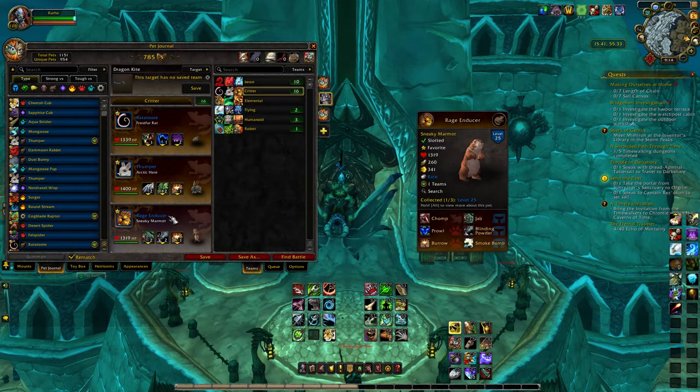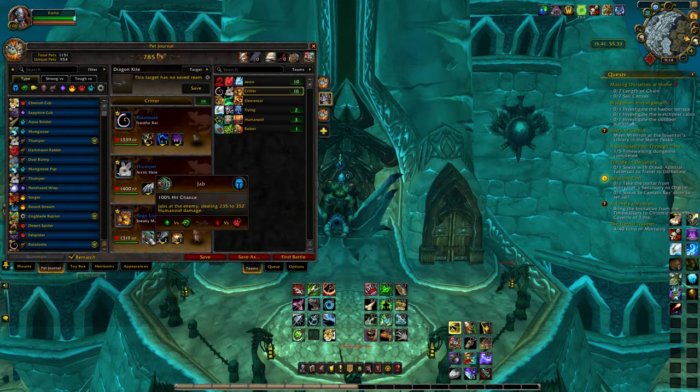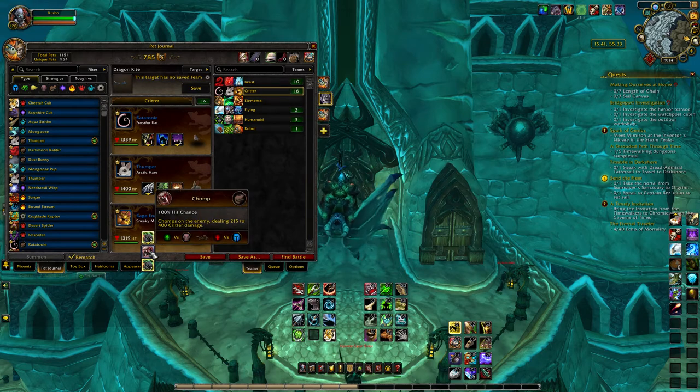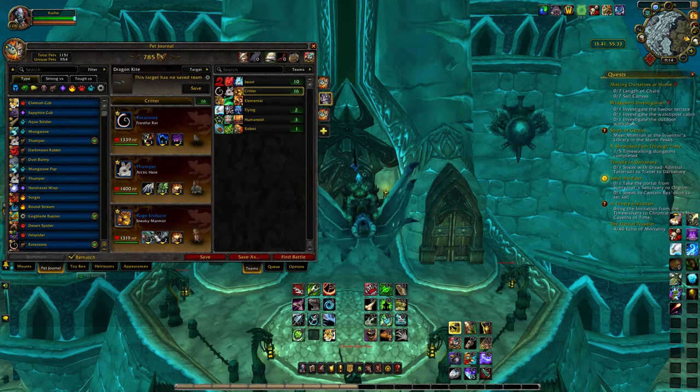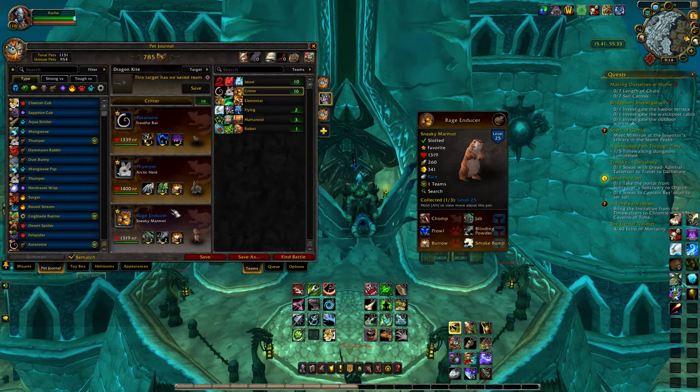I have Rage Inducer here. Now I was switching between Jab and Chomp a few times. The reason I like keeping Jab is just because I had a lot of Critter damage already with these two attacks. And a handful of the teams that I went against were mostly Dragon teams, so this guy here just absolutely kicked butt.